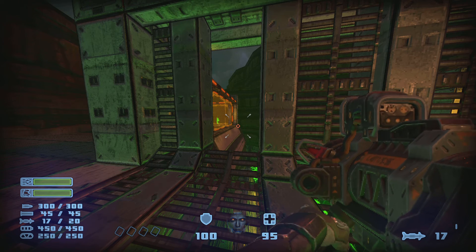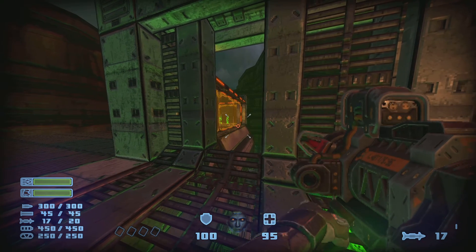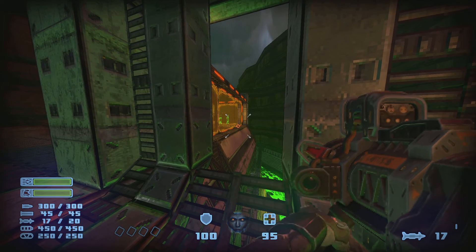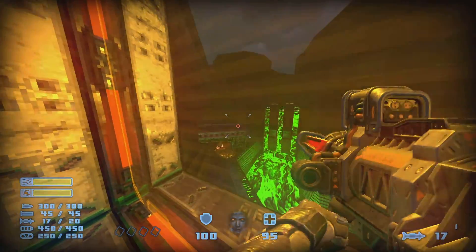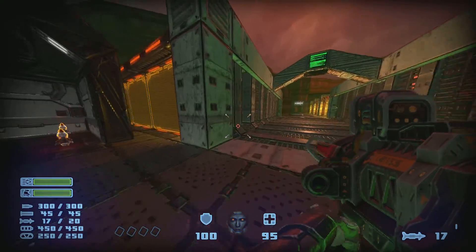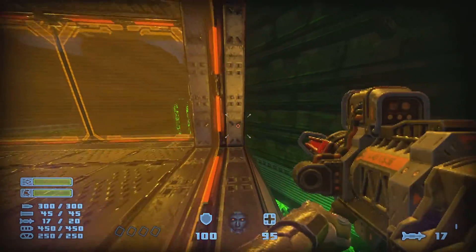Hey guys, you're here for another predicted hard-to-find secret guide. This one's more of an ore location than a secret. There is an ore piece that's normally floating on this thing over here, and you're probably wondering how do I get to that. There's only one way you can get to it and it's a little bit tricky. What you want to do is jump on the side of here.